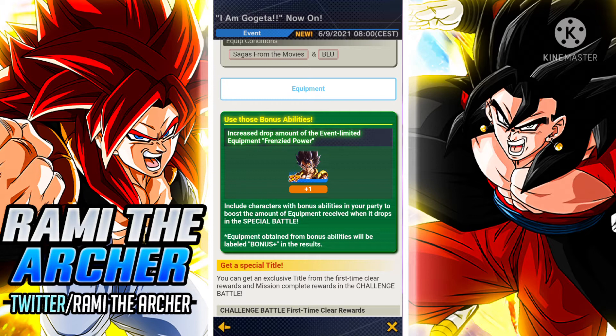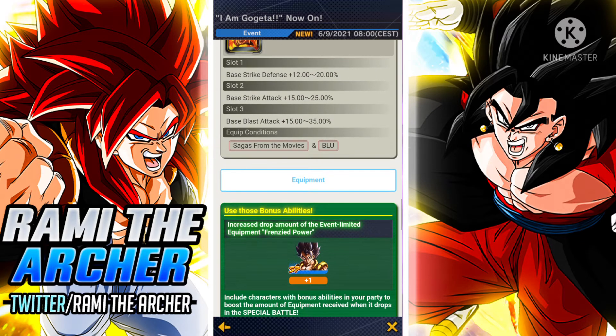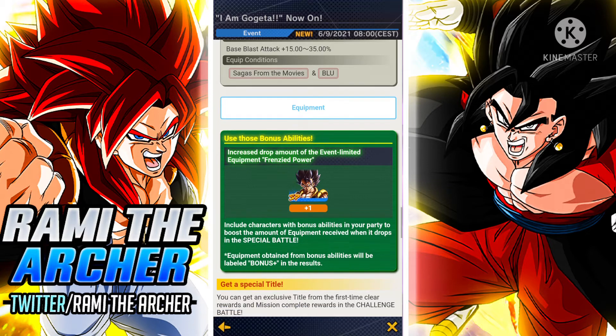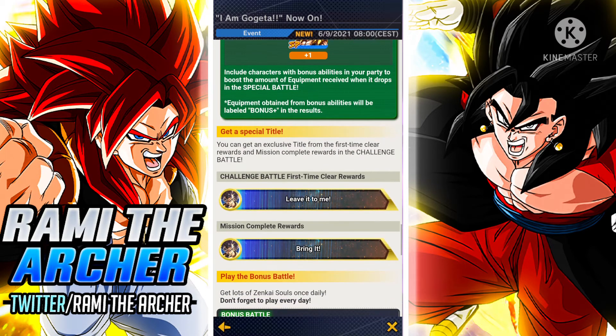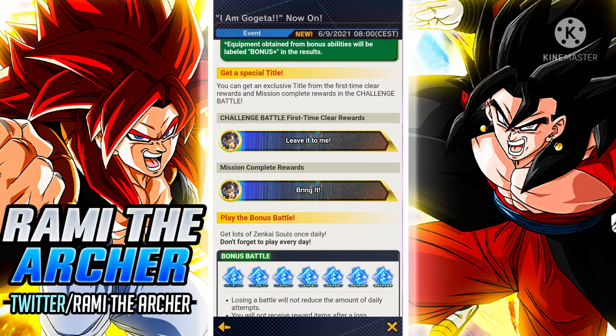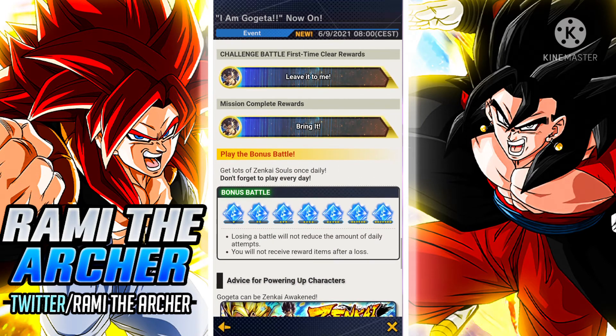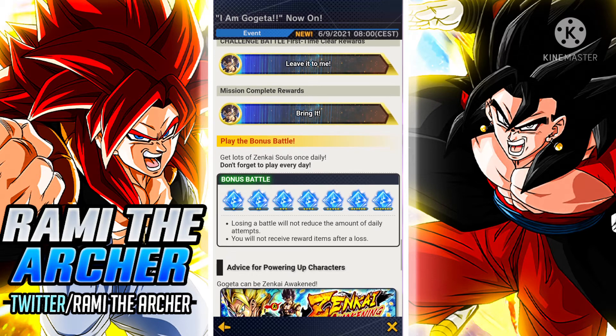You can see that Gogeta increases the amount of this specific equipment that is going to drop in the stage. We also have two titles: 'Leave It to Me' and 'Bring It.' I think both of them don't have any effects, so you just get them because you like them. And then we have the stage which is going to give us the Zenkai Awakening soul boost materials, which is pretty nice.